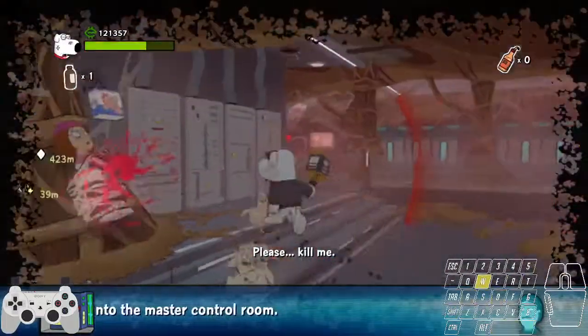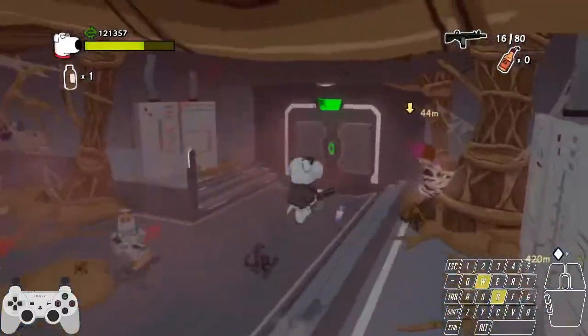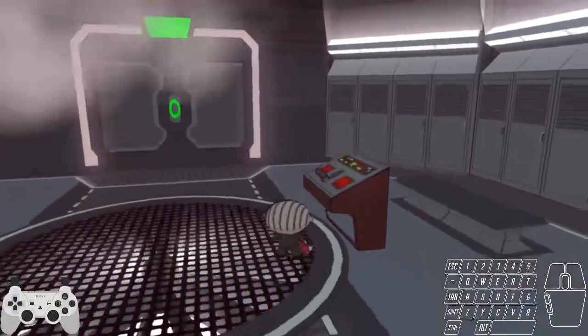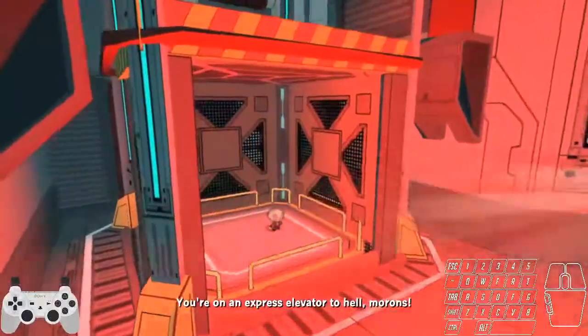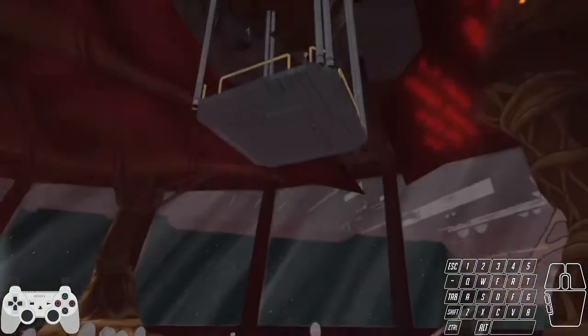We just jump into that section of the level, keep hugging that wall, and jump in here — it's very easy to do. You can grab these health packs if you want, but you don't need to worry about reloading honestly, because there's a good chance you haven't used any guns by now except to shoot that one box.